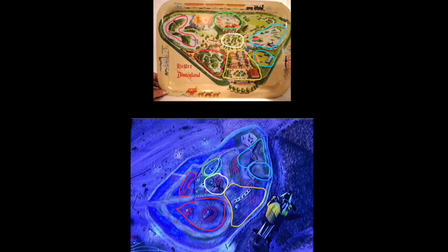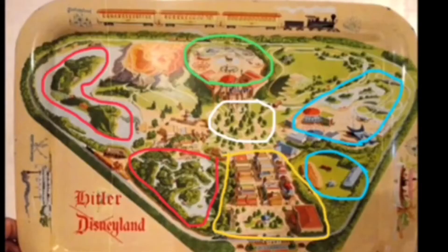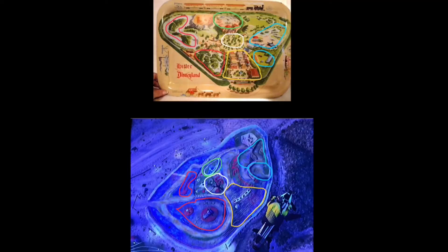I circled with the same colors all the similarities I could spot. But that's not all — on the top side of the map you can notice there is a train. What a coincidence that also in the location of Grand Theft Auto 5, on top of this map with the similarities of the Disneyland map, there is also a train.